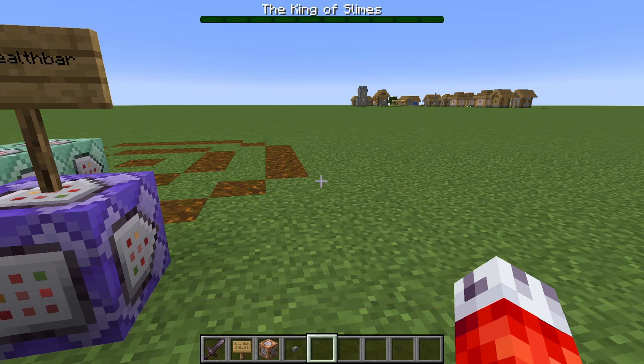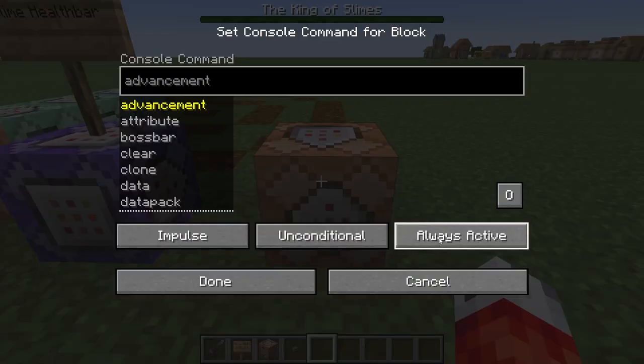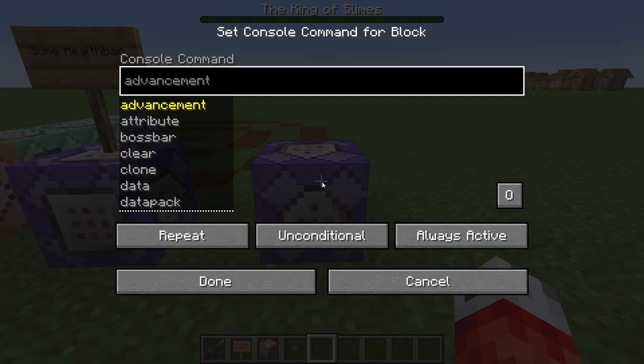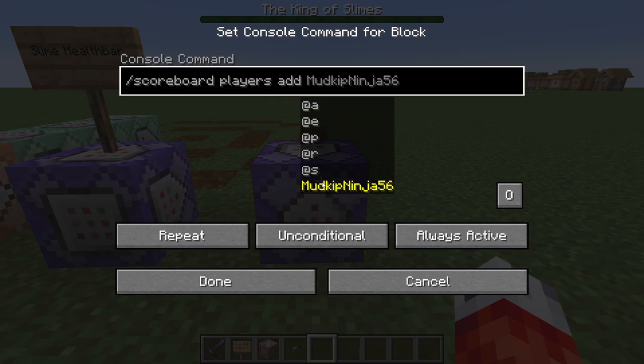Now that we have our timer scoreboard, getting it to increase is actually really easy. Let's put a new command block down and set it to be always active on repeating. We basically want to add a score of one to our timer every tick, or every time the repeating command block is called, to effectively count our time. The way we can do this is with a slash scoreboard players add command. You can see it's asking for a player name.